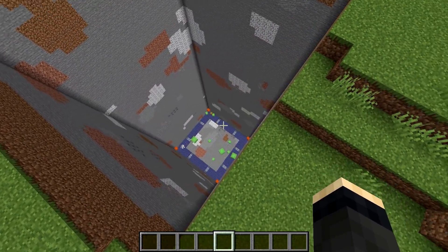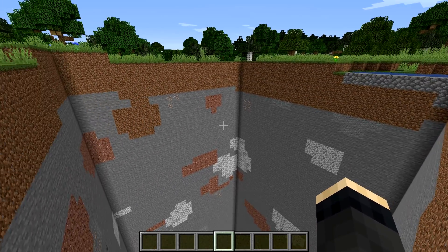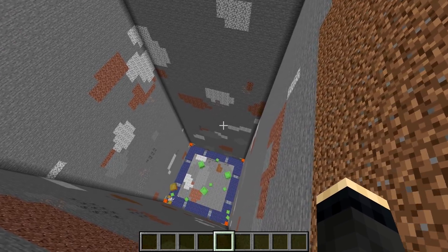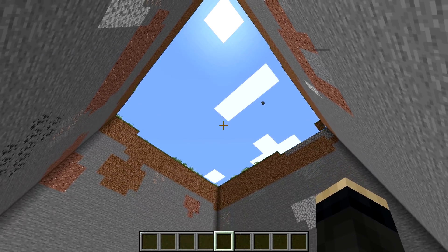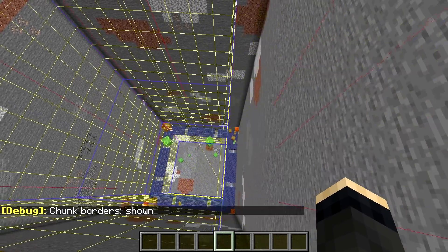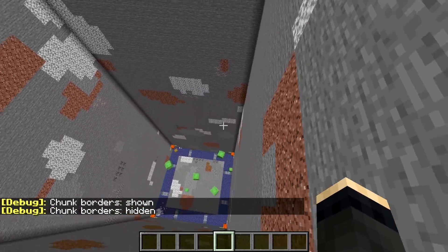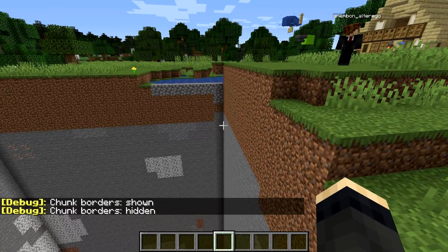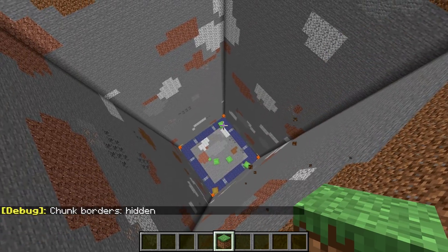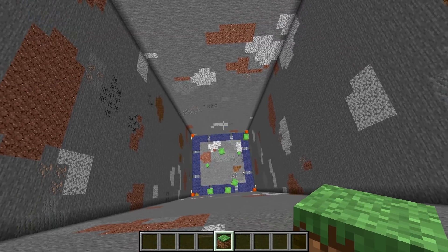Why do we want to do that? Because each block above the farm will significantly reduce mob spawn chances. In 1.14, any block that's not air placed above the farm reduces its spawn rate. We're also going 3 blocks out on the outside, not only for looks but to improve the pack spawning of slimes — those 3 extra blocks give us a good few thousand extra drops per hour. At this point we can notice a significant improvement in spawn rates.